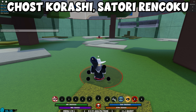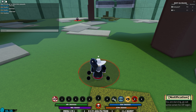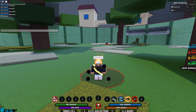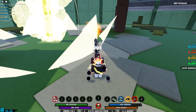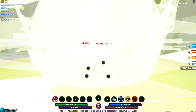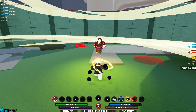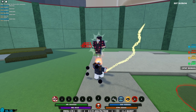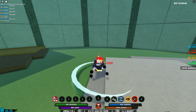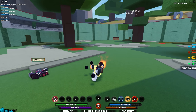The next combo is Ghost Kurashi, Satori Ren, and Ember Hurricane. You will need to be modded up for this one. You want to use Ghost Kurashi first ability, immediately use Satori Ren first ability, then do a full M1 combo, then use Satori Ren first ability again. Run up, do a full M1 combo, Satori Ren first ability, another full M1 combo, Satori Ren first ability again, then go into Ember Hurricane, do another full M1 combo, and they will be dead.